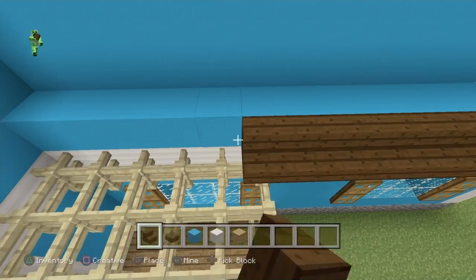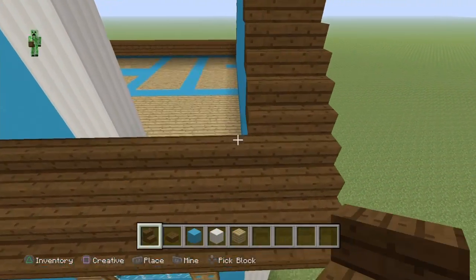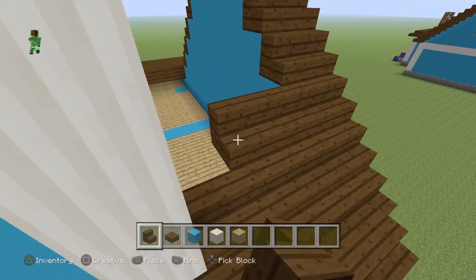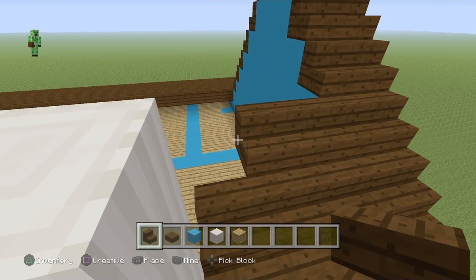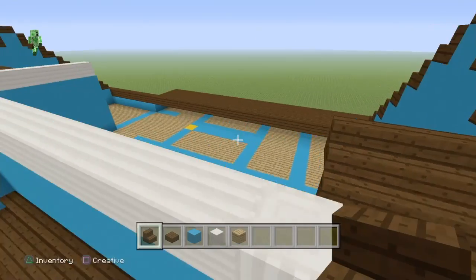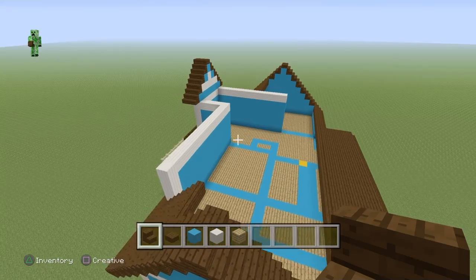Right on top, connect the rest. Go to this point right here because this is going to be a wall, and go to the height of that. I'll be right back with the top roof section because it does get a little confusing.